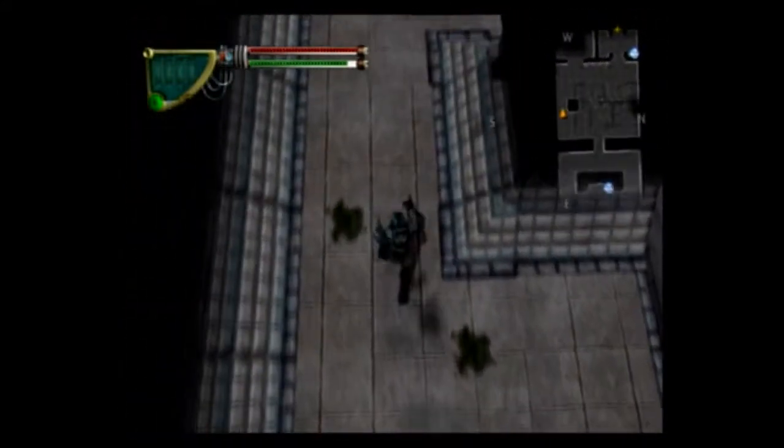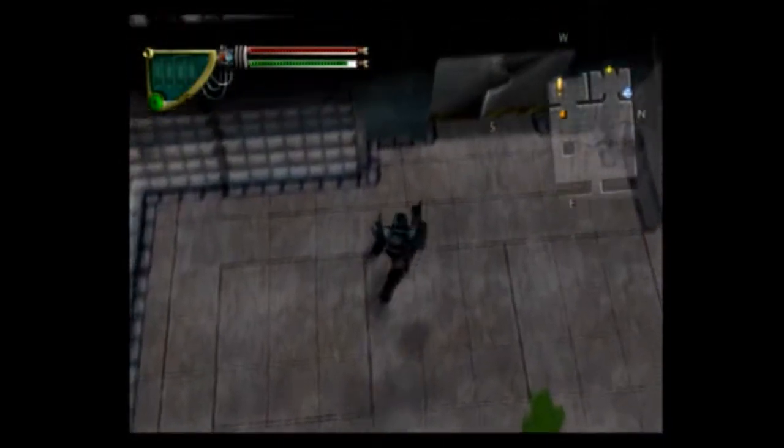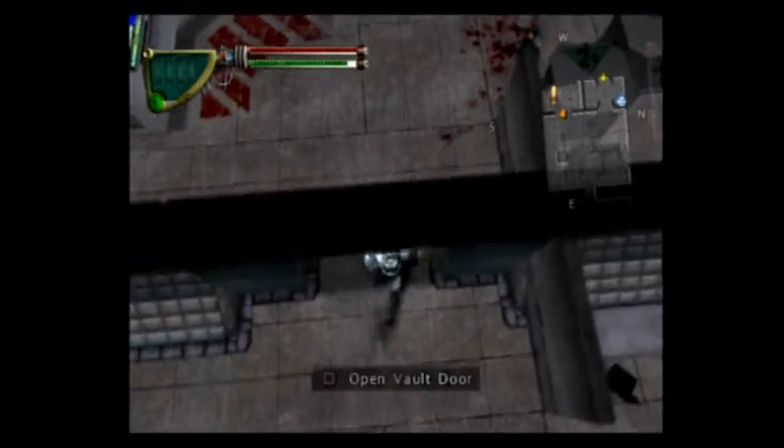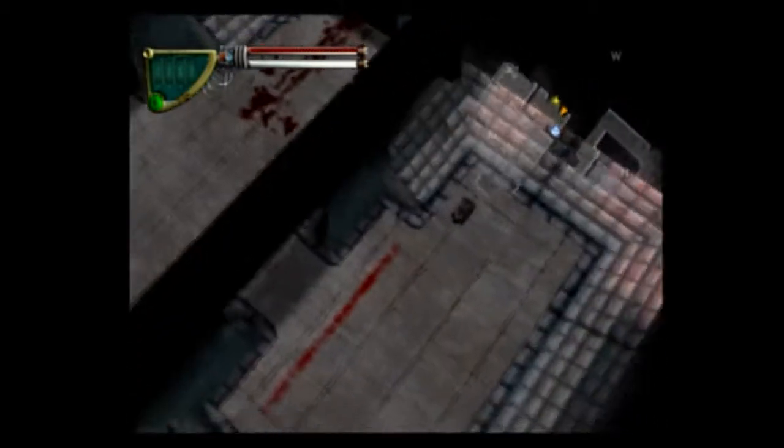Because now the lasers are actually coming into play. So this door can now be opened. Control a service robot to access the security computer and disable the lasers. Robot controls: R1 to accelerate, R2 to change gears, Circle for a speed boost which drains some of the robot health.